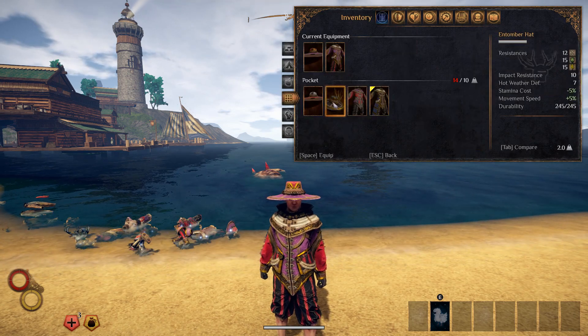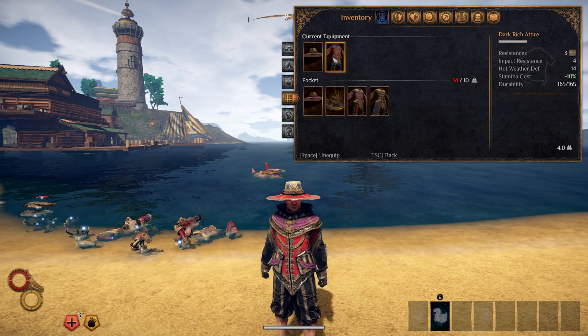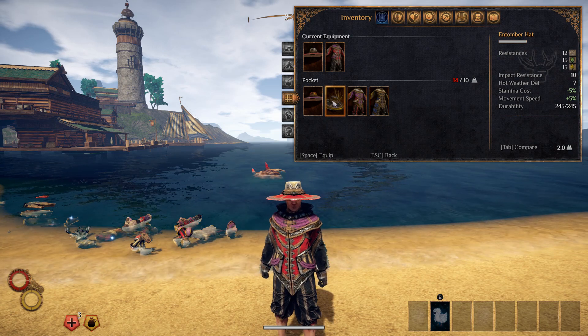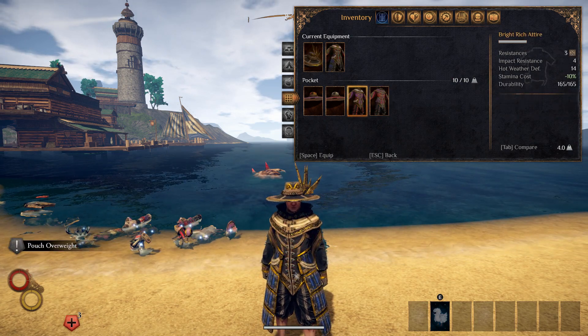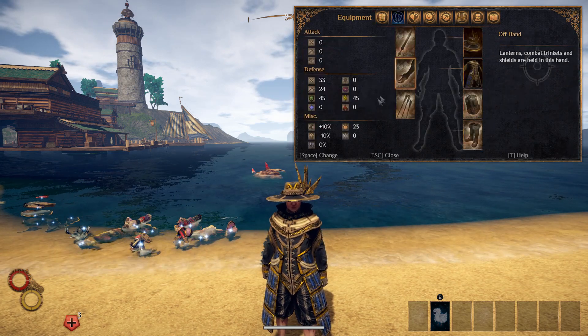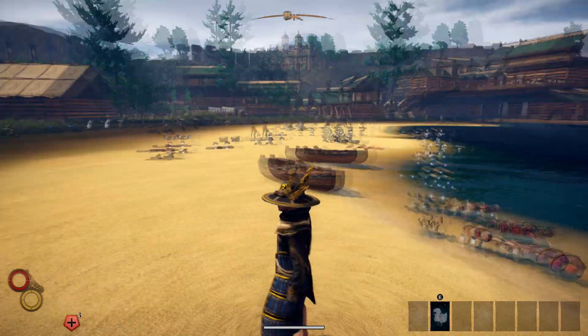Next we have the dark rich attire — there's that. The stats are the same for the two different outfit pieces. And then here is the entomber — this one looks super nice. I really, really like the look of this, and the resistance is actually really good: 45-45 with a 33 defense. Pretty good set, and man does it just look beautiful.